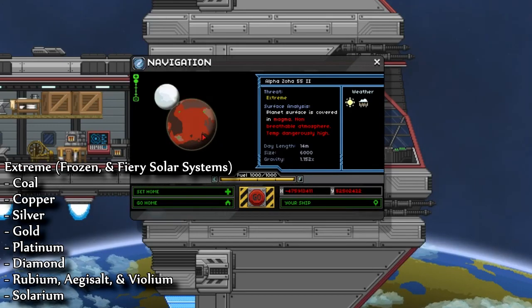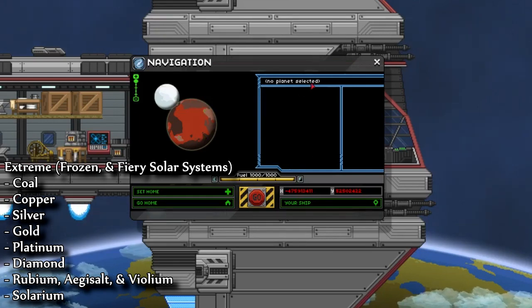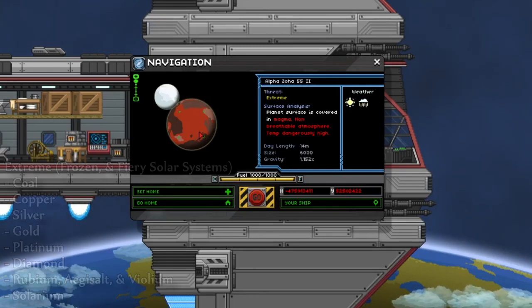And finally is extreme, which you will find within the frozen and fiery solar systems. On these, you'll find coal, copper, silver, gold, platinum, diamond, rubium, and solarium. The reason you would come to these planets is for solarium and huge amounts of rubium, aegisalt, and veolium. In order to get to extremes, you have to have the fire-resistant suit.